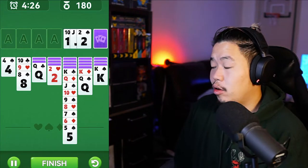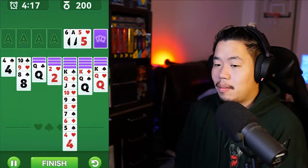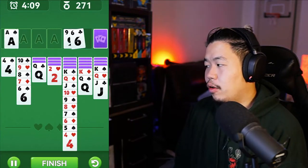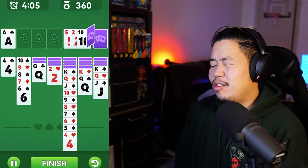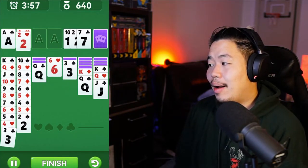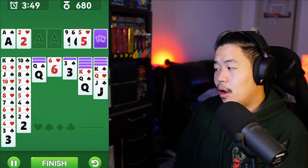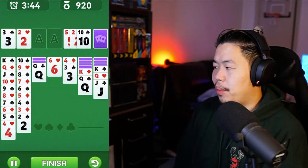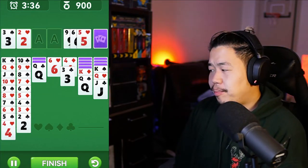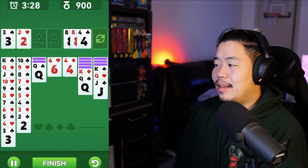Once you get aces you can start moving cards to the left side and clear empty spots. When you get empty card spots in the middle you can throw kings down there. I'm rotating and trying to move cards like the two or the four — looking for a red five, since you can only stack red cards on black and vice versa. I moved a bunch of cards and got my kings placed, but I'm getting a little nervous because I seem to be getting stuck on the right side.